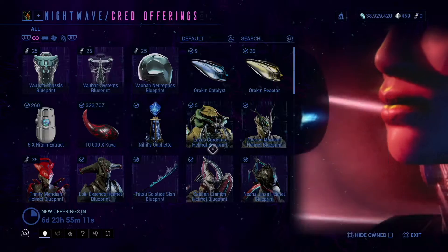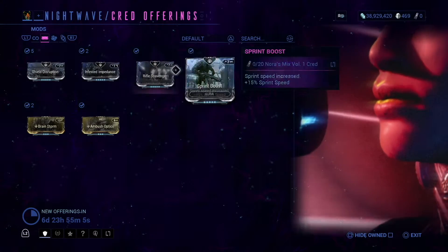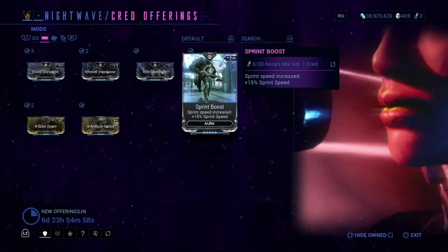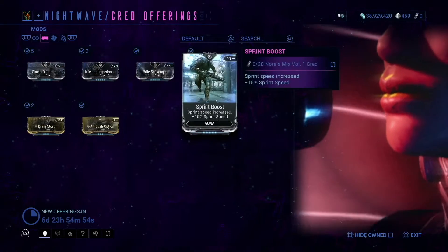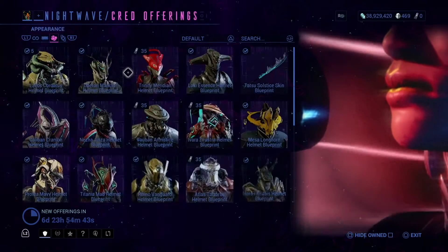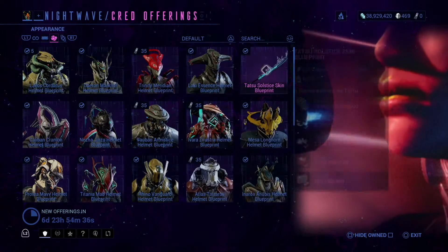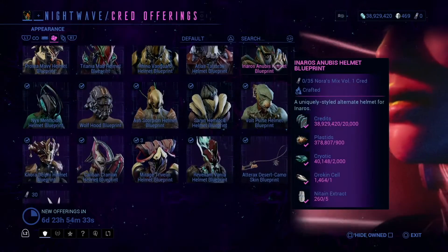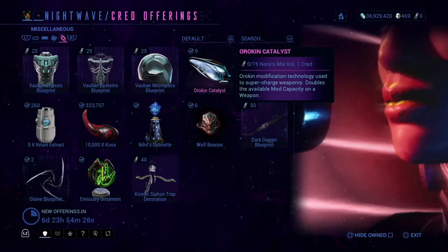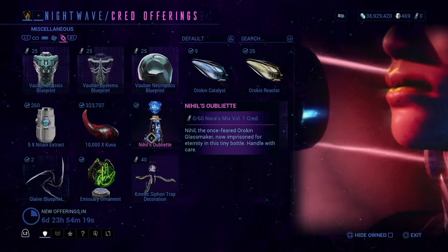Let's check out the credit offerings. These mods are not really that good — this one does not work on the Eidolon. If you want them for collection, fine — this would be the best out of the mix. Then we have alternate helmets and different skins for the weapons. This skin is actually pretty cool. And this is how you get an Orokin Reactor, Orokin Catalyst, or Kubrow-related items. These are fully built — Nightane, Kubrow, this.